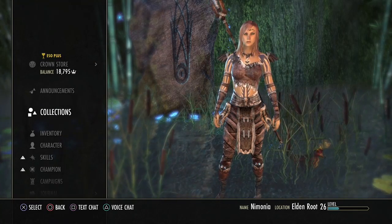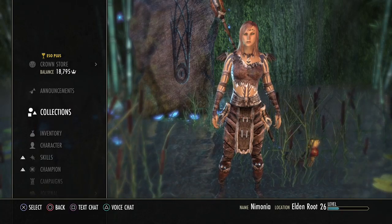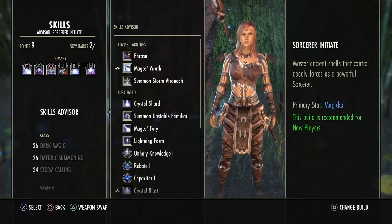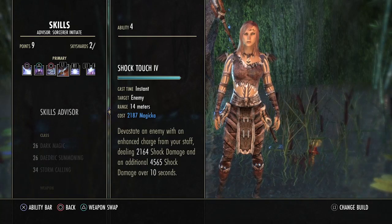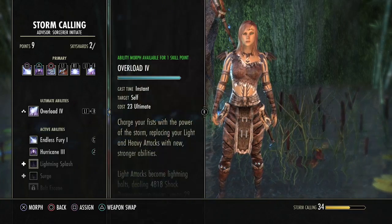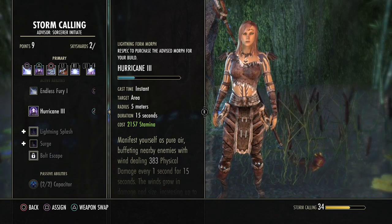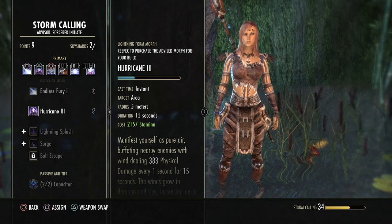I'll be playing through the alliance quest and main quest with Nymona — she's my new character. She's just about the same level, or I think exactly level 26. I think I've managed to get all the miscellaneous quests that I picked up before on my other character. My skills are basically the same; there are a couple that are different. The hurricane is the same, I think — the only real big different one is the hurricane.